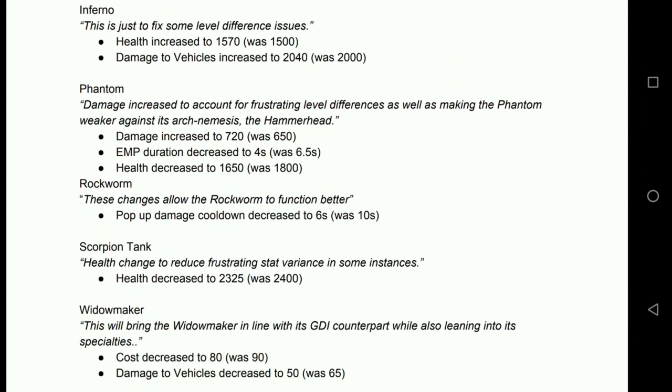Phantoms: damage increased to 720, EMP duration decreased to 4, health decreased to 1650. So mainly nerfs, but I actually think that's a buff. Phantoms are supposed to be hit and run — the fact that a level 10 Hammerhead wouldn't take out a level 11 Banshee was kind of annoying. That damage increase should be enough to cover a levels difference. The EMP duration reduction means they can't just sit in front of a Hammerhead and tank it — you'll have to micro them to get the best out of them. Phantoms are a fantastic anti-air unit, but if you're just splashing into the air tower, the Banshee does a better job. Phantom works best as air support for a heavy Nod air deck.